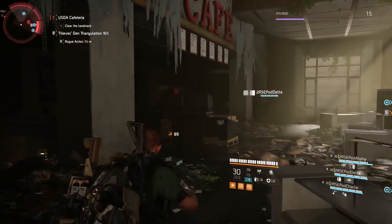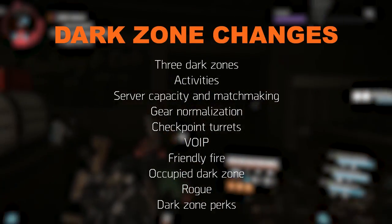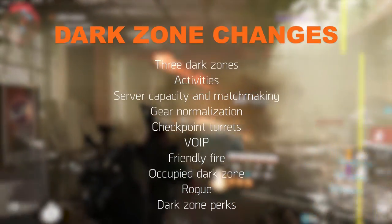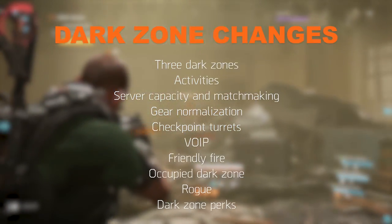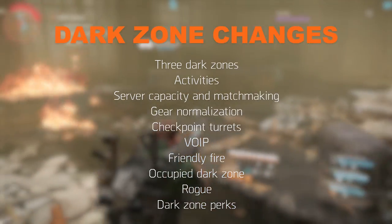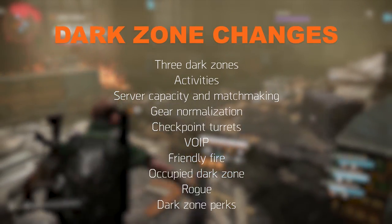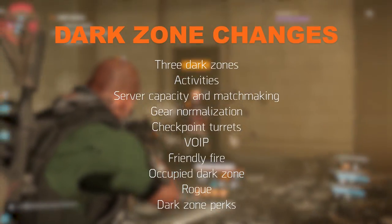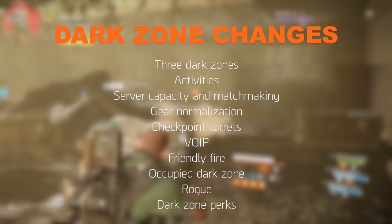The three Dark Zones have changed with the following new features: extractions, landmarks and dynamic events; server capacity and matchmaking; gear normalization; checkpoint turrets; the new VoIP system; friendly fire; the Occupied Dark Zone, which changes up all the features just mentioned; new rogue mechanics; and a Dark Zone perk system.